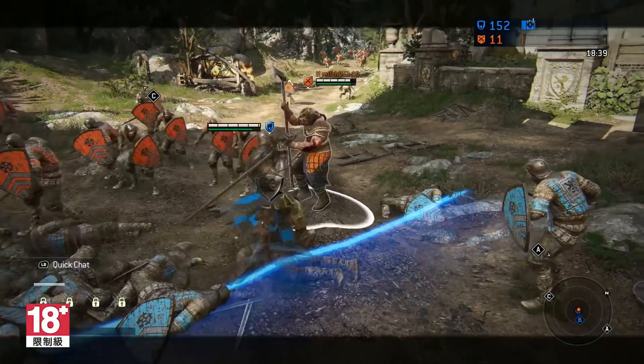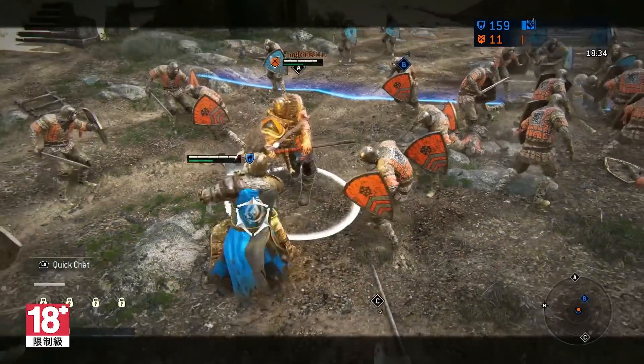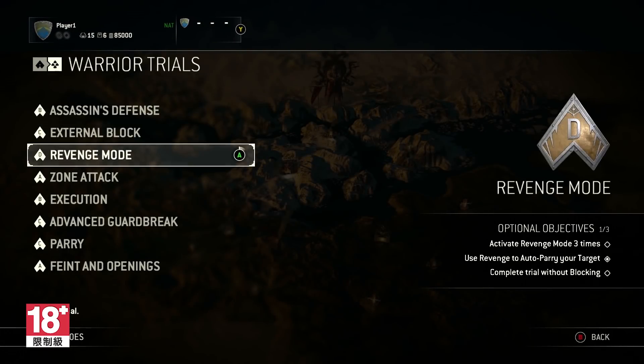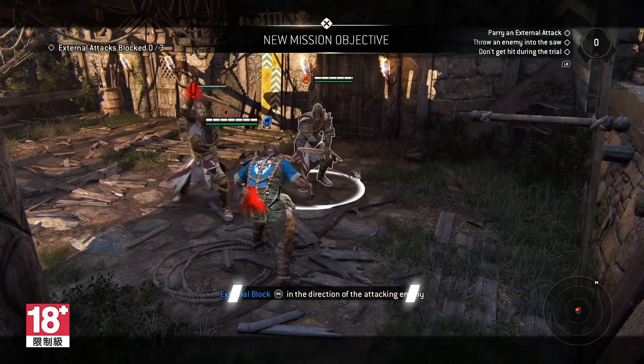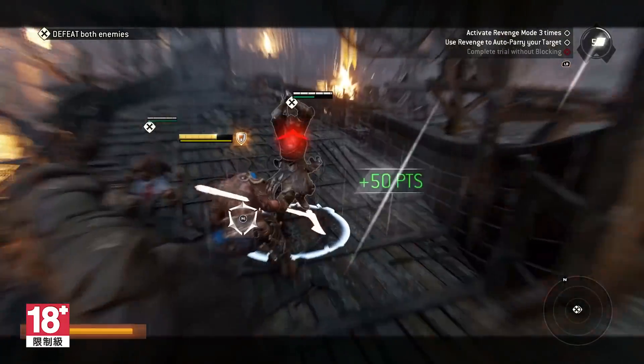From here, you can test your skills on the For Honor battlefield and see how you fare. At some point, you may want to come back and take the next step in your training with the Warrior Trials. Here, you'll learn more advanced techniques of the art of battle, including maneuvers like external blocks and parries, and how to make the most of revenge mode.